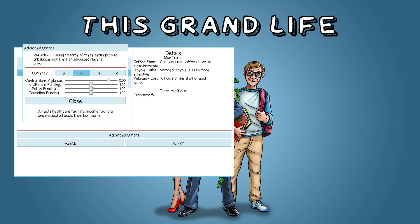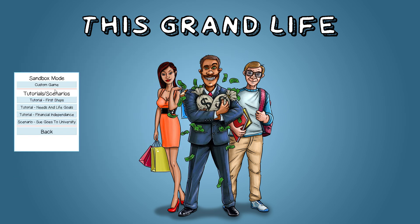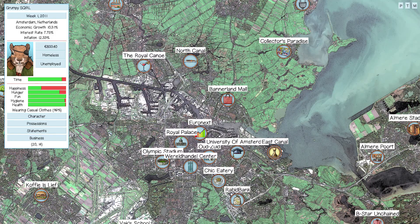The interesting settings are these ones. The first is the central bank vigilance, which is the central bank's competence. If you lower it, you'll get wild economic swings, and if you raise it, you'll get a more stable economy — basically how good the central bank is at controlling the economy. I've done a test game where I set the central bank vigilance all the way down to negative 5, the lowest level, and I'll show you what that looks like.